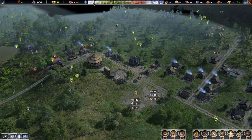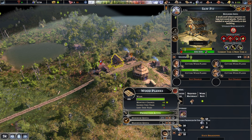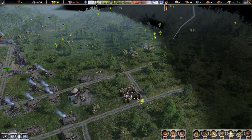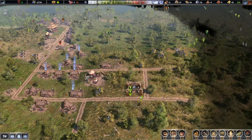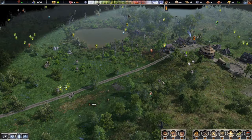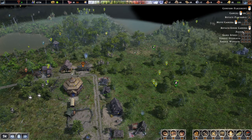We'll increase the construction crew so we can get things done a bit quicker. I want to set a limit on the saw pit so it doesn't use up all our logs — about 100 should be fine. Once it hits that limit the building will be paused. The gate is also a slightly higher priority. I want another tower a little bit closer to this area as well.